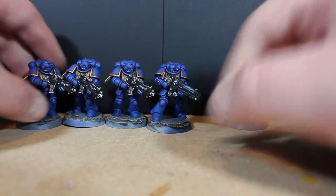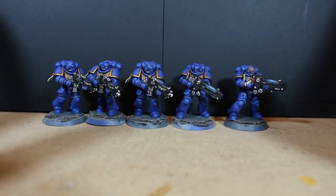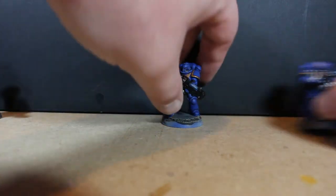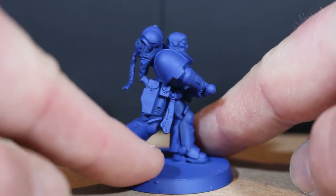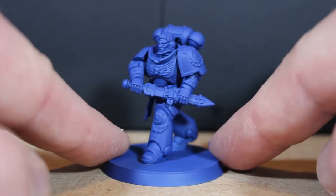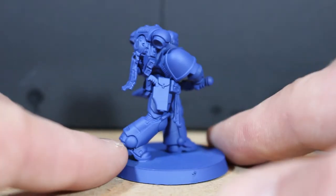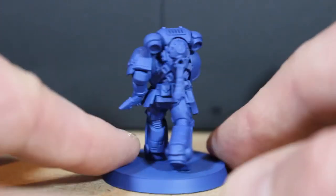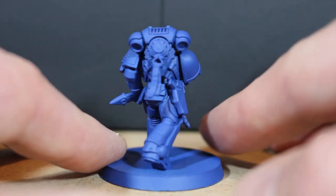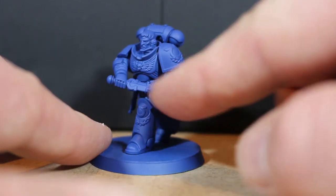With these five finished, I'm moving on to different models — no more plain Primaris marines or Reavers for a while. As I mentioned in the last video, the next model is Lieutenant Calcius. He's a hero model with a fantastic look and pose. He's mostly similar to the Primaris marines but with a few more details.